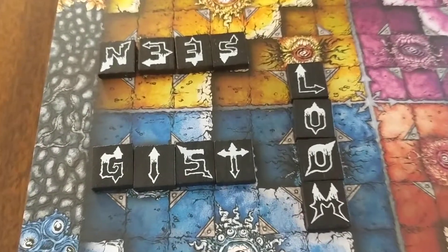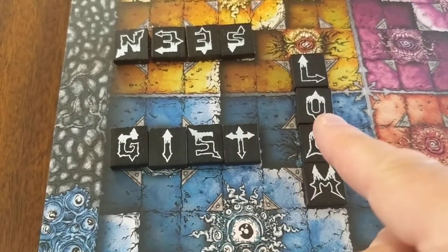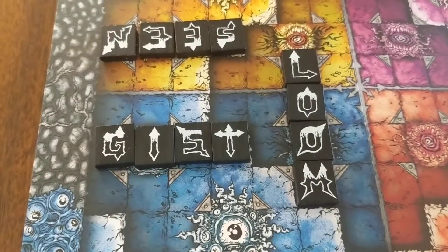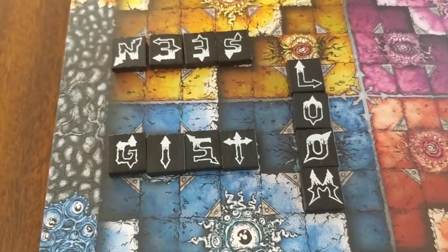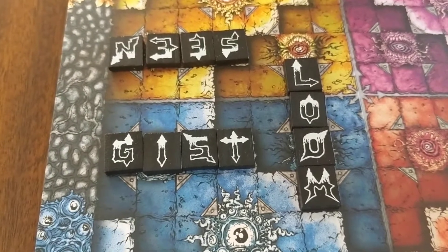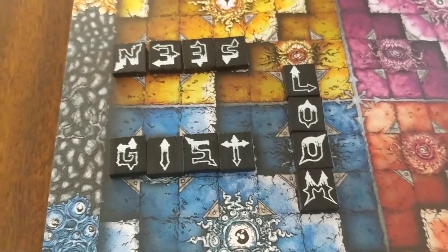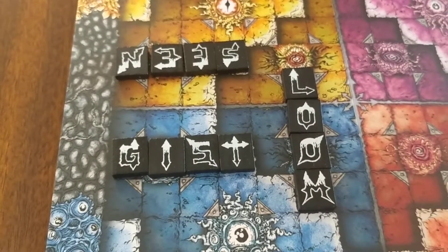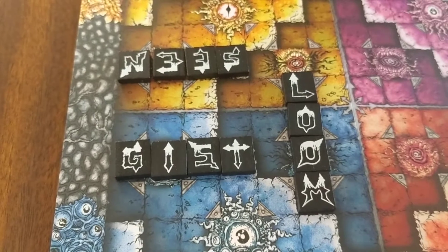With that said, even with the white clearly marked, there were several times when I put the tiles down I still had it the wrong way. M's and W's, N's and U's — the font is cool, but I did have some problems putting words the wrong way.